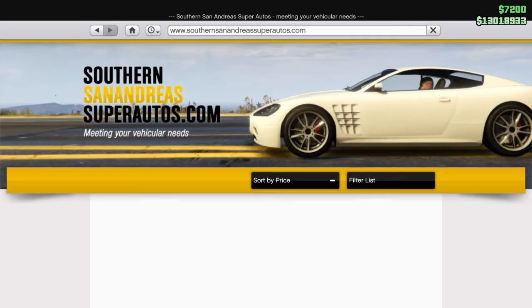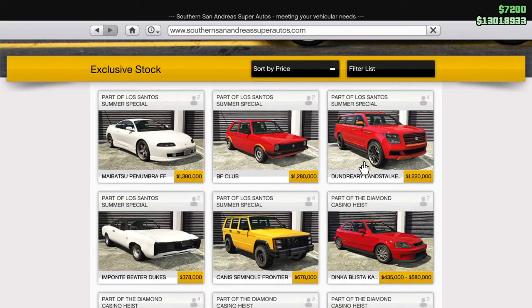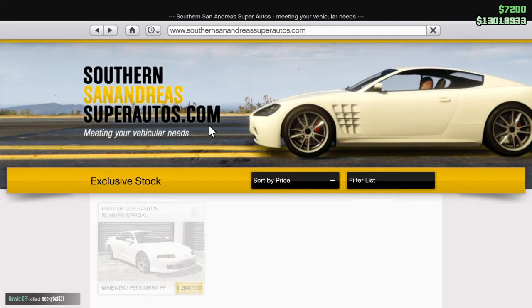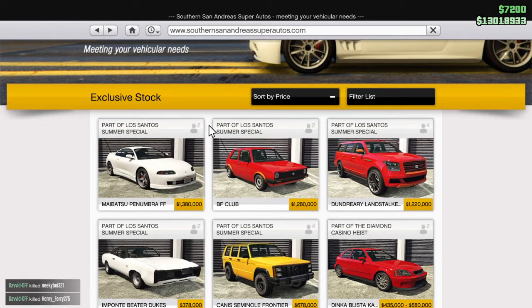If we go to Southern San Andreas Super Autos there is a total of five cars. This one here has got to be a must buy for every GTA Online player. I can't wait to get one of these. I'll probably put it in orange and hopefully there's lots of modifications to do on that one. What I think I would do when I purchase that is do a video on all of the different modifications you can do to it, because if they haven't added loads of modifications I'll be a little bit disappointed and don't want anyone else to waste their money on it if that's the case. But I think I've got good hopes for that one.